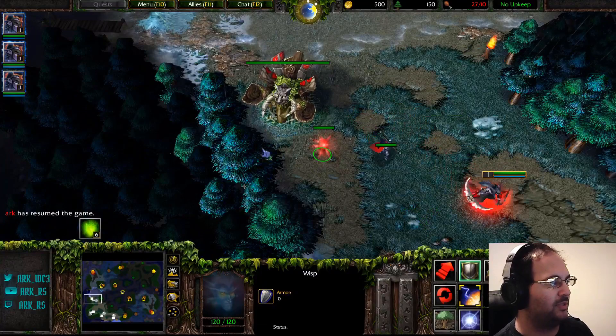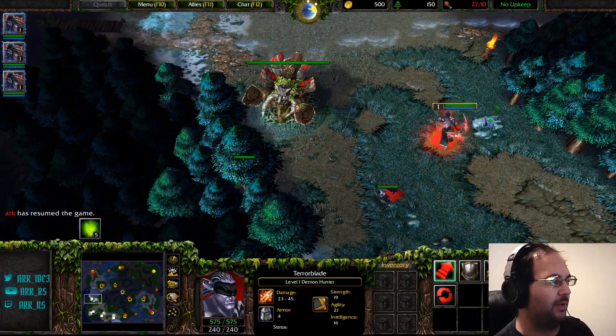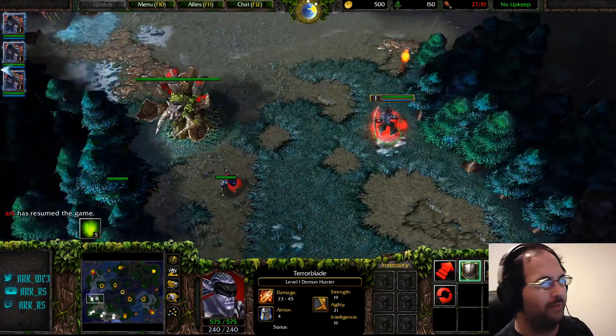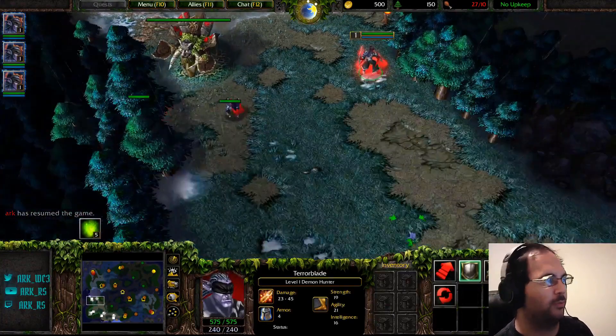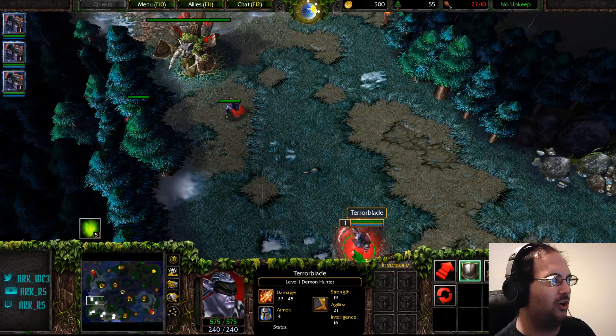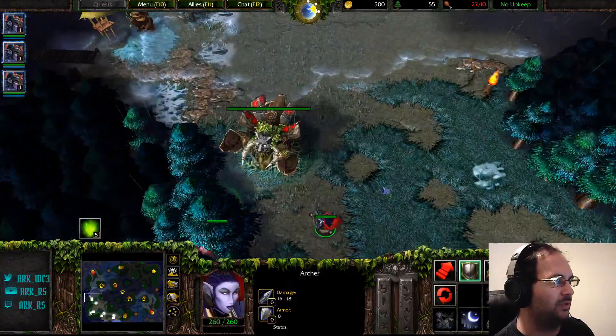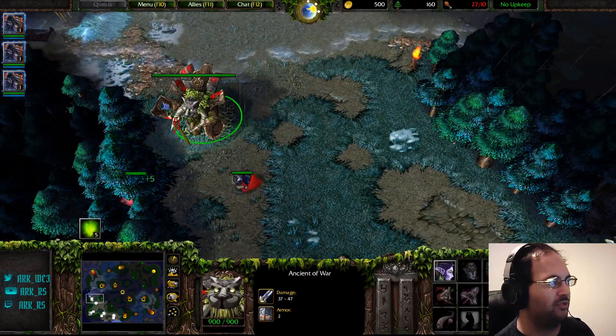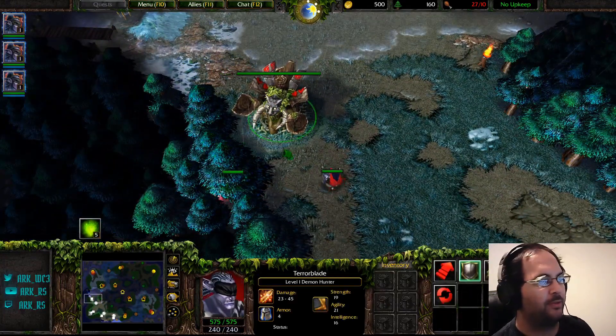The first creep camp — as you'll notice, I have wisps spaced around the creep camps that need a wisp repair. If there's no wisp right there, that means you should be able to creep it without a wisp repair. The one thing that makes it a little hard to predict is that in a real game, your Demon Hunter is going to show up a little bit later for this creep camp. You're going to start this creep camp before the Demon Hunter actually shows up.